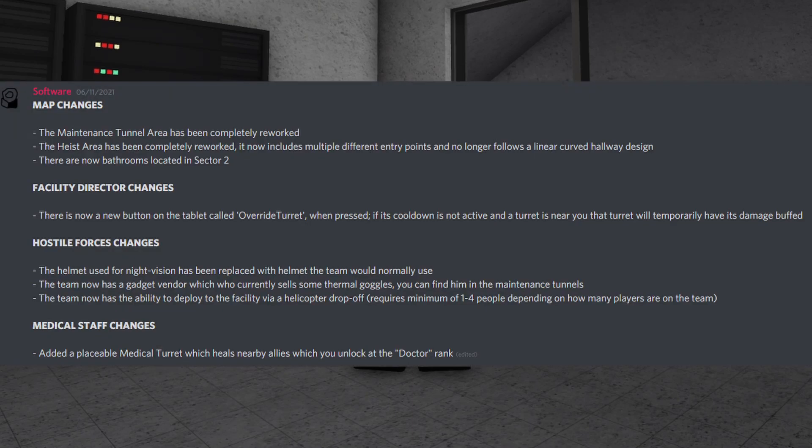For this update we had map changes. The maintenance tunnel area has been completely reworked, the heist area has been completely reworked — it now includes multiple different entry points and no longer follows a linear curved hallway design.